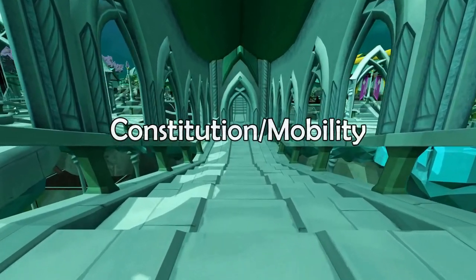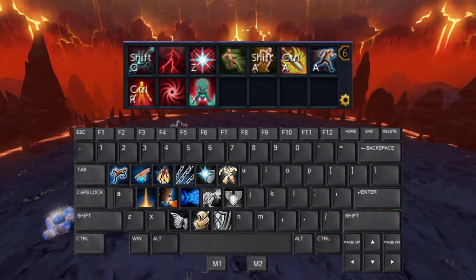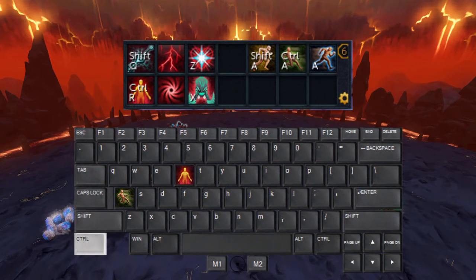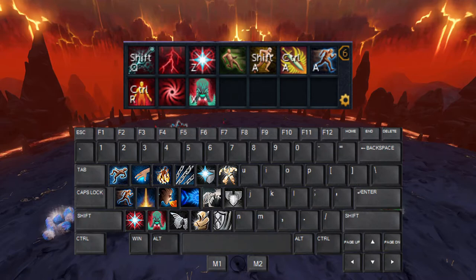The next bar I use is a constitution slash mobility bar. I have on here the most used constitution abilities, plus surge, escape, barge, and bladed dive. Before unlocking bladed dive, I had surge, barge, and escape set to A, Shift+A, and Control+A. After getting bladed dive, I unbound escape since I hardly use it, and switch barge and bladed dive depending on what's needed more.